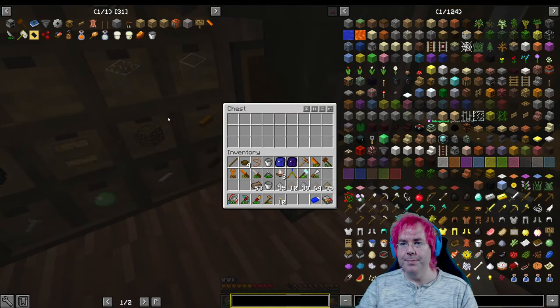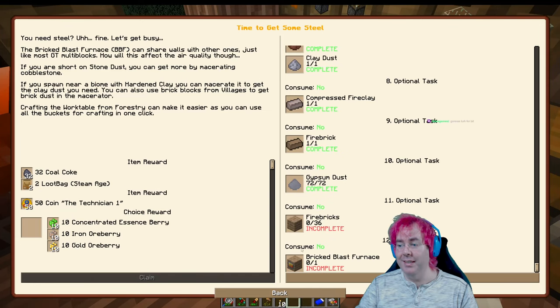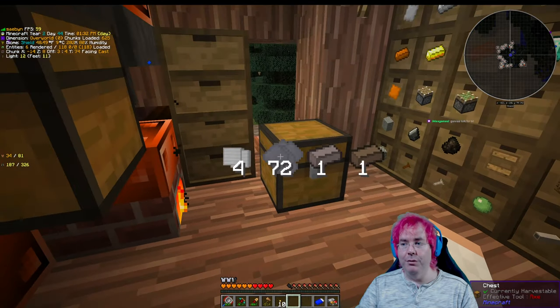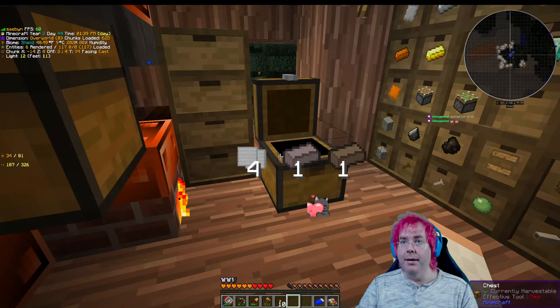Okay, so we got some fire bricks, right? Because that's what we need the concrete for — to combine the fire bricks with the concrete. This is where we need to add some dust. Hopefully we get the bucket back, so we can kind of do a loop there, and that'll be good.